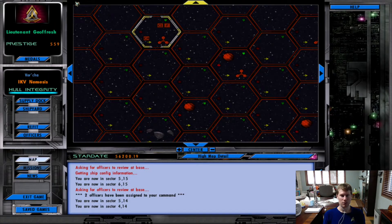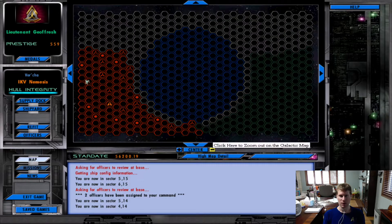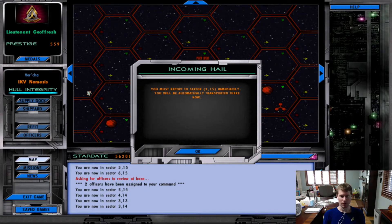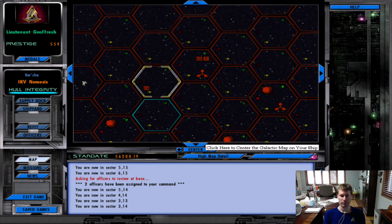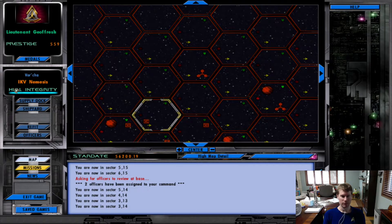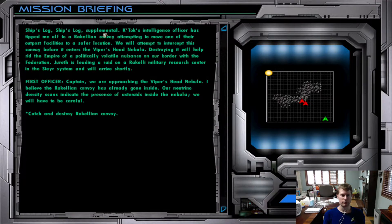How do I get to the mission spot? There we go — 315. Almost there. Captain, we are approaching the Viper's Head Nebula. I believe the Rakellion Convoy has already gone inside.